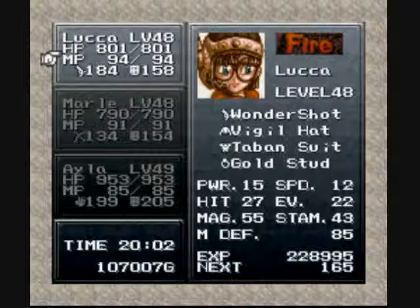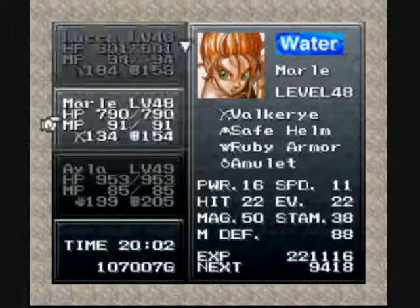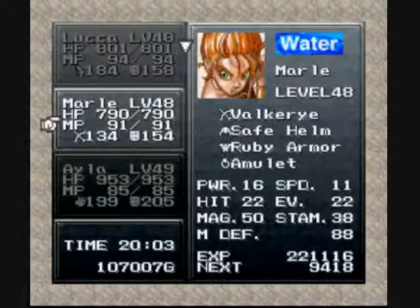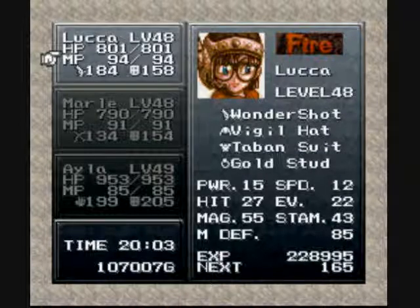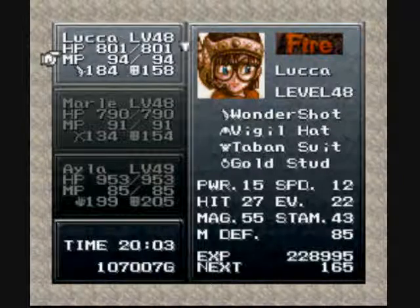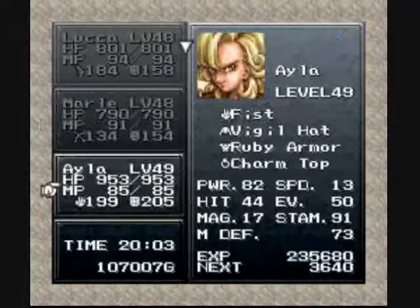I brought in Luca, Marley, and I kept Iolan. Magus is a possibility, but Luca's actually still a little bit stronger than him with Flare over Dark Matter, just because Flare has a higher base power. And Magus's magic isn't quite high enough to where it can compensate, but they're both virtually the same.